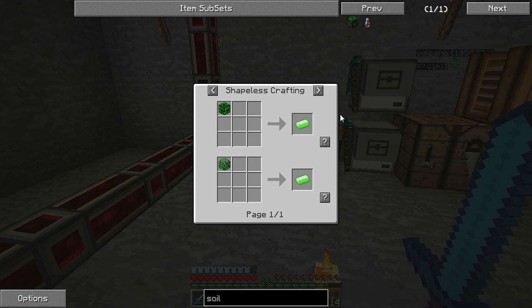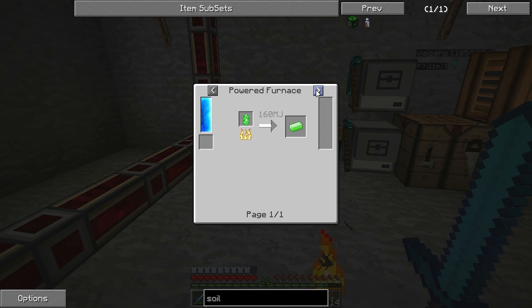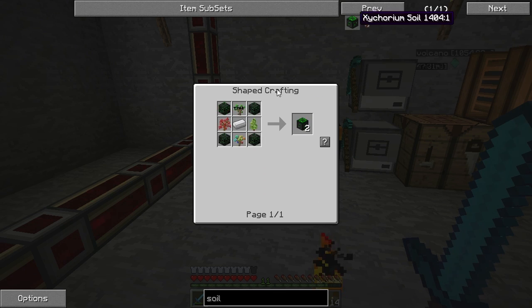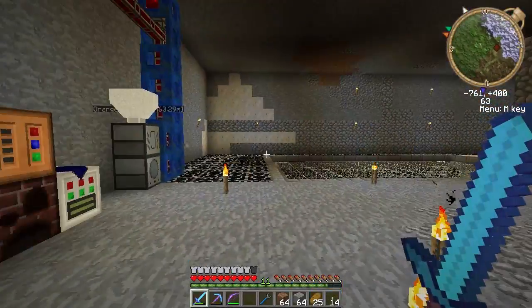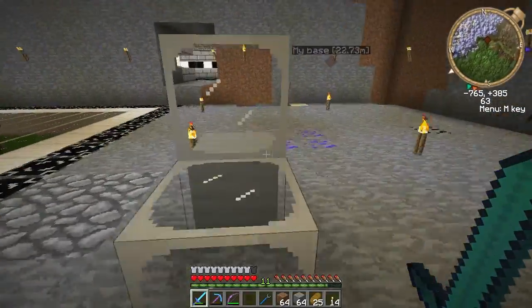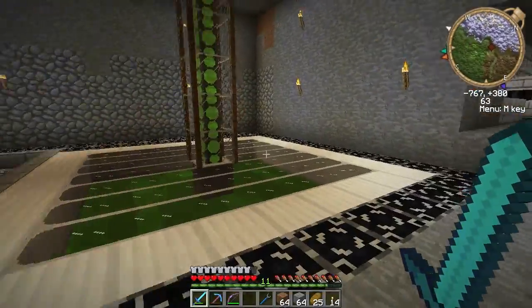There's no way to convert colors — you can't. So you make this. The nice thing about it is: one, things grow faster on it, and two, it acts like there's water next to it.